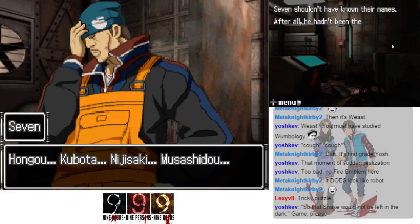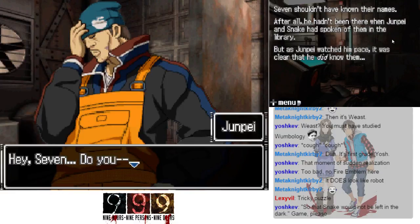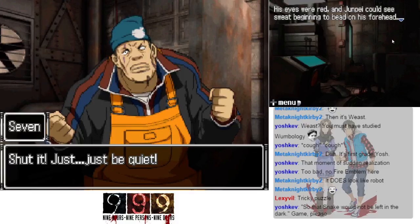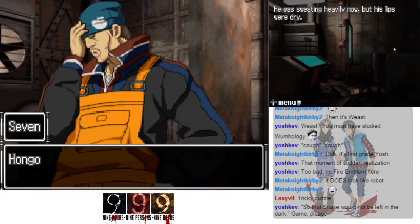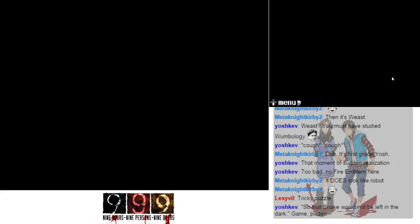Seven shouldn't have known their names — he hadn't been there when Junpei and Snake spoke of them in the library. As Junpei watched him pace, it was clear he did know of them. Seven — do you...? Shut it, just be quiet. His eyes were red and sweat was beginning to bead on his forehead. I'm this close to remembering — this close.